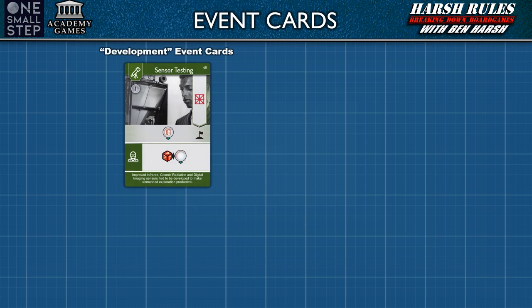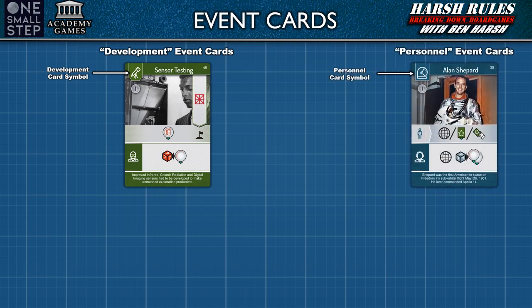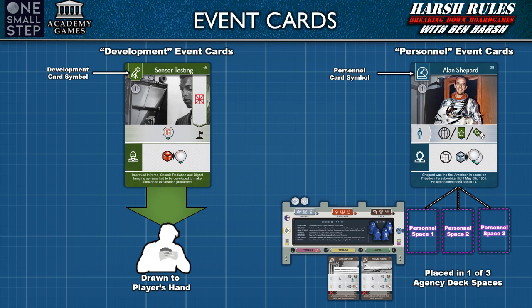Event cards come in two types. Development cards have a green front and a telescope symbol in the top left corner. Personnel cards have a blue front and an astronaut helmet in the corner. Once drawn, these cards are placed based on their type. Development cards are held in a player's hand — in a four-player game, both players share this hand of cards, and there is no limit to the number of development cards that may be held. Personnel cards are placed on the right side of the agency board next to the personnel symbol. However, there is a limit of three personnel cards next to the agency board. When a fourth personnel card is drawn, the player will need to decide which three to keep.